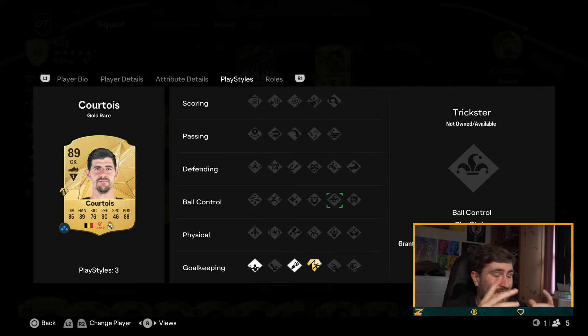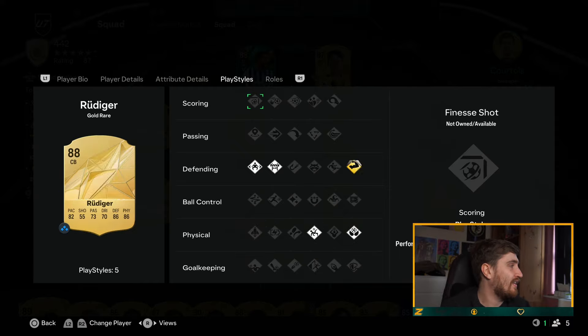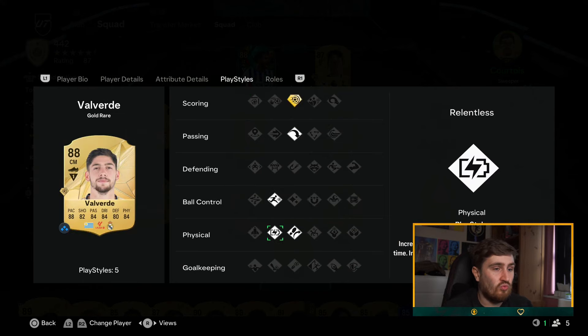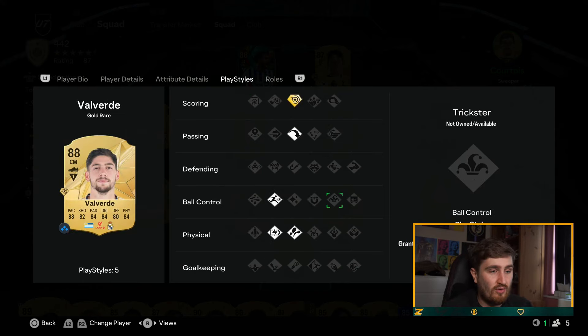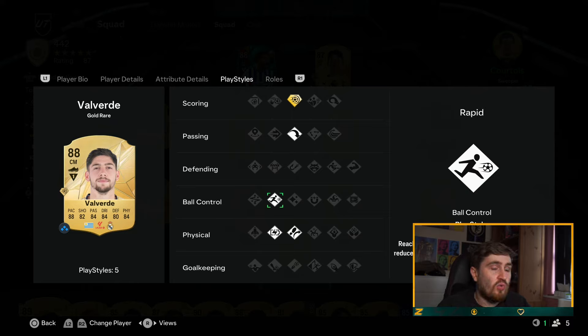Trickster is up there for the best play style in the game right now. Last year it was more of a gimmick with kick-up stuff, but this year the fake shot makes a huge difference and really adds a lot to an attacker. First Touch is pretty good — it was good for the speed boost but not a big deal. Flare is whatever. Rapid is really nice on wingers; out wide, players like Adama and Williams actually feel fast, so it's pretty good.